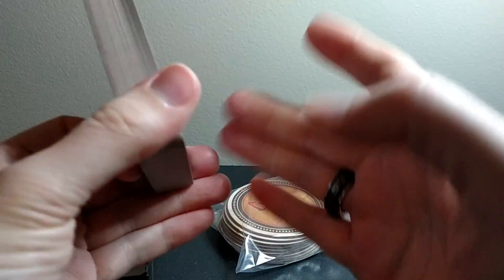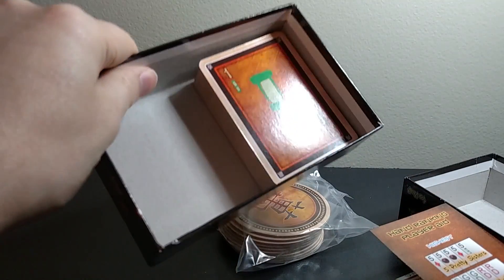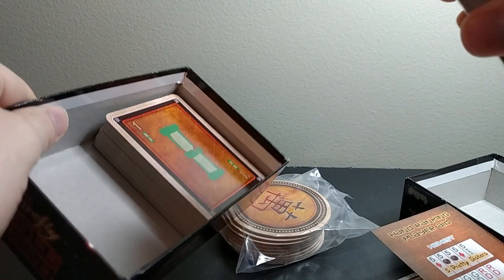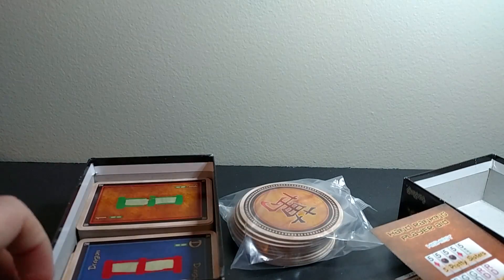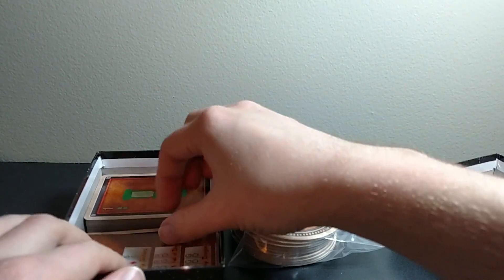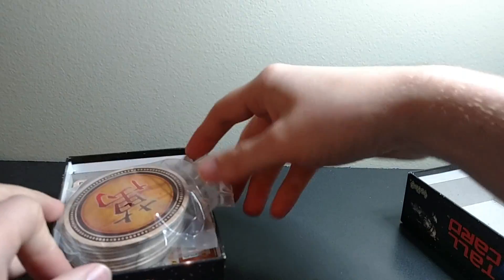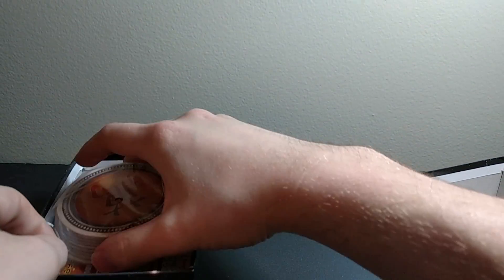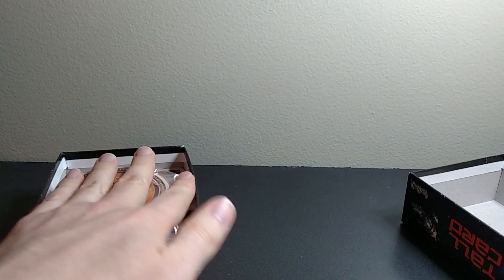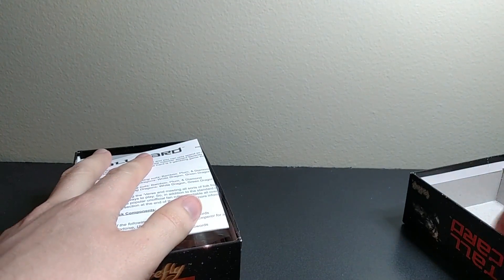The inside of the box is just plain cardboard — there are no compartments or anything, just a big open box. It ships with the two decks, the fold-out reference card gets folded up and placed inside, and the thing is slightly wider than the box so you have to be a little careful when you put it in. The rules just kind of sit on top.